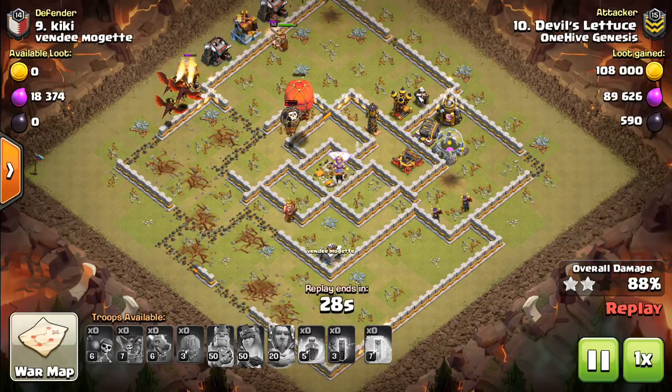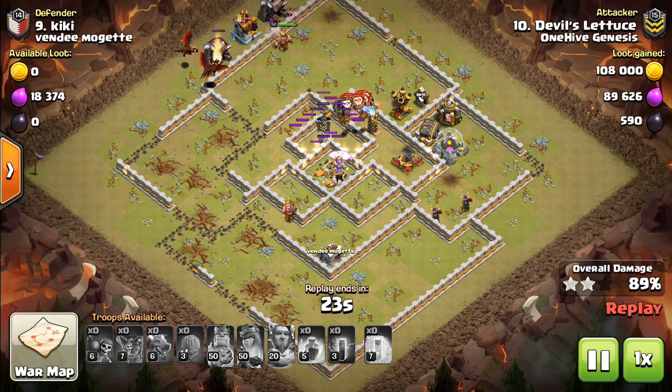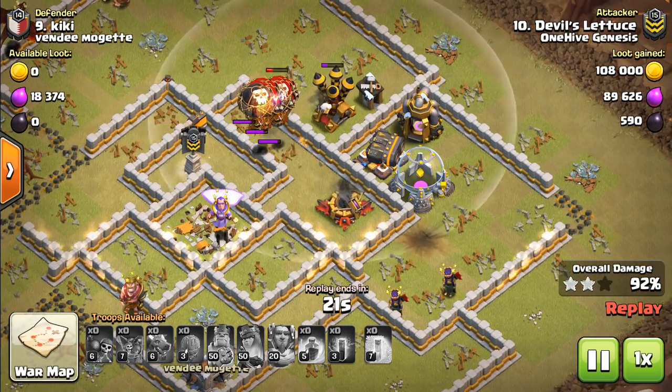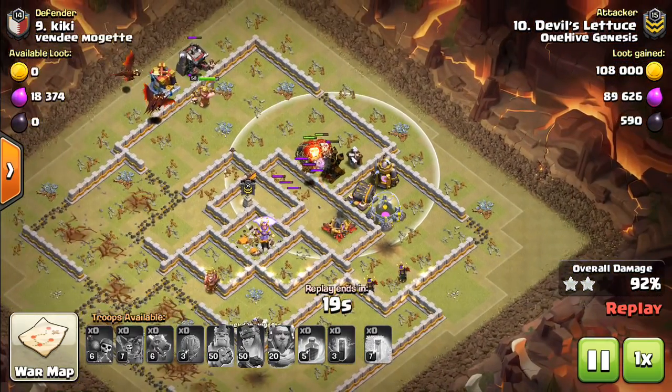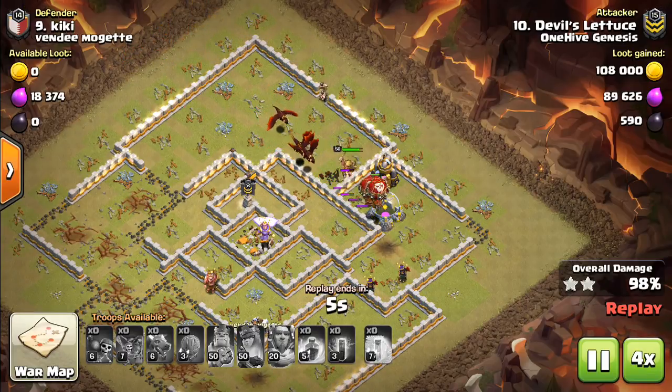Nice attack here — the Stone Slammer goes down and the balloons drop out. That one air defense is actually pretty low because the bat spells almost got it, so things will kind of finish up right here. Another nice attack.